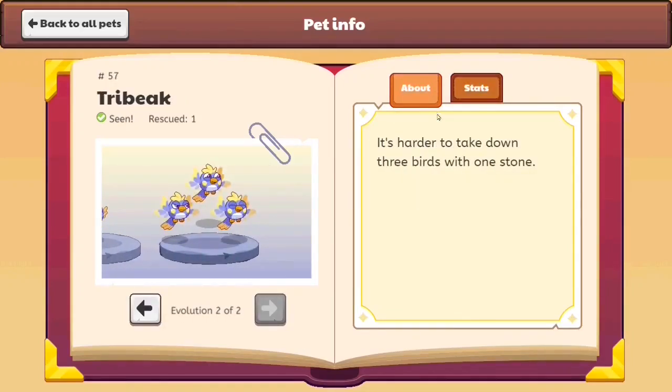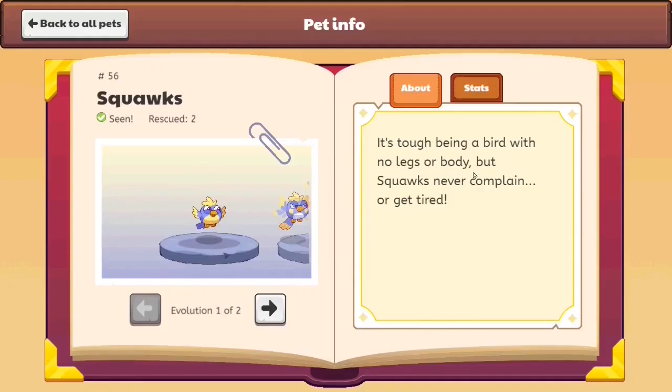The first pet which they decided to change was Tribeak. Next to Tribeak, it says 'harder to take down 3 birds with 1 stone.' I've heard the saying '2 birds with 1 stone,' so I guess if you throw a stone hard enough, you may be able to take down 3 birds. And if you look over here, it says it's tough being a bird with no legs or body. But those seem like talons which are connected to a leg or body, but Squawkels never complains.